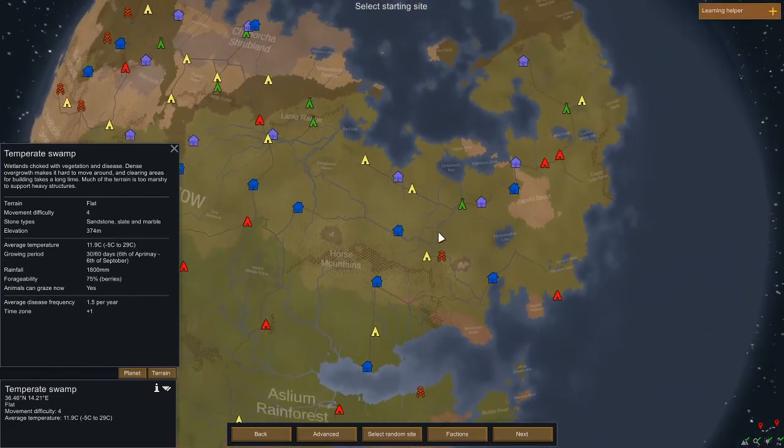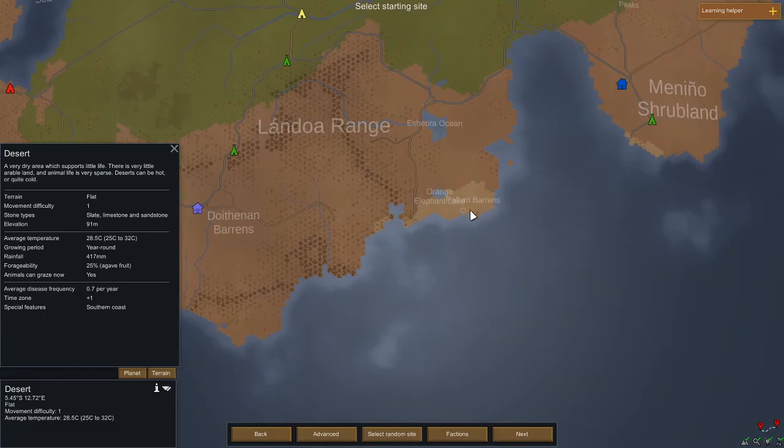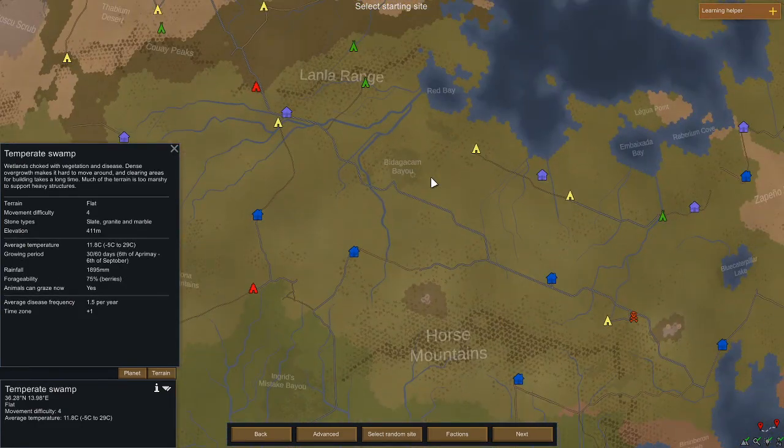Next is arid shrubland — it's also pretty easy and it's actually debated whether this is the easiest biome. It's a very dry region but not too dry, so it's not really a desert. You'll find plants and trees but they're more scattered. You're going to have problems collecting wood, and you won't find as much arable soil as in the temperate forest or temperate swamp. I'd say arid shrubland is normal difficulty.